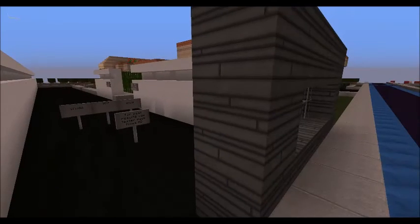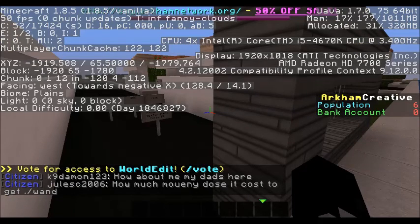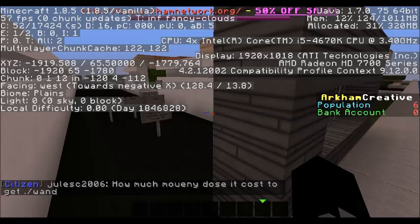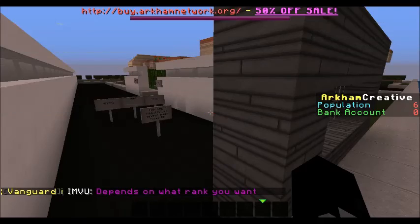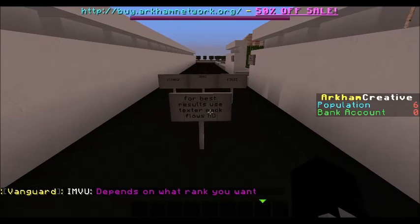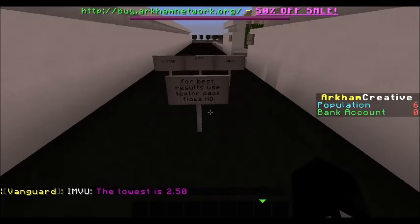If I remember to, I will put my coordinates in the description. If I don't, they're right there — negative 1, 9, 1, 9 — and I'll be sure to put those in the description. I'll also put the server IP in the description as well.